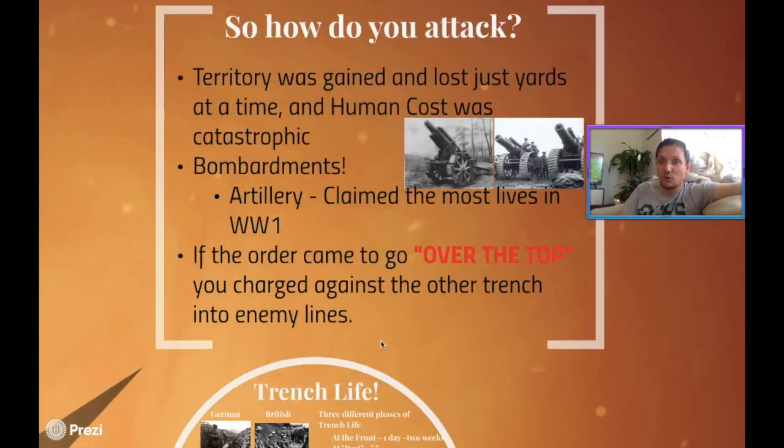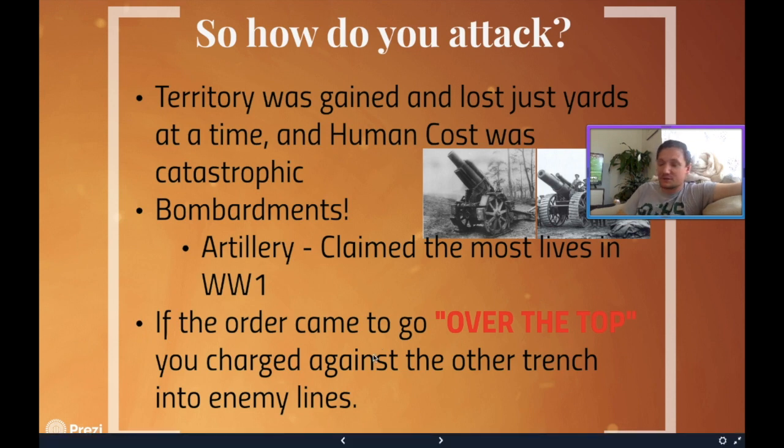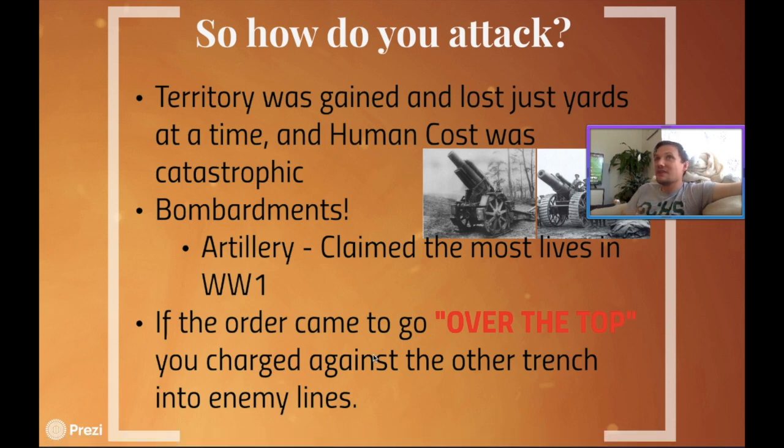Later on they're going to be retrofitted to launch something else — which you also see for the first time in Chapter 4. In order to try and break enemy lines, the idea was: after a heavy bombardment, if it was big enough to get rid of barbed wire — which our young men were laying in Chapter 4 — or get rid of some of those defensive areas, the order would sometimes come to go over the top.